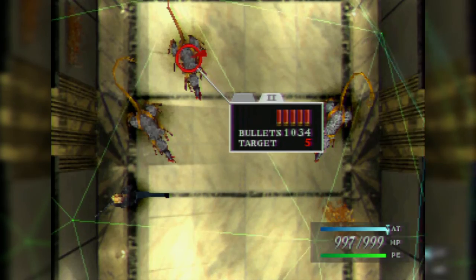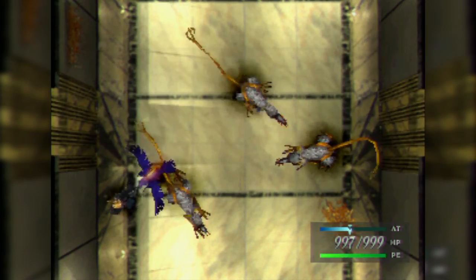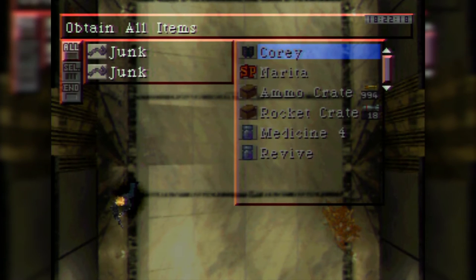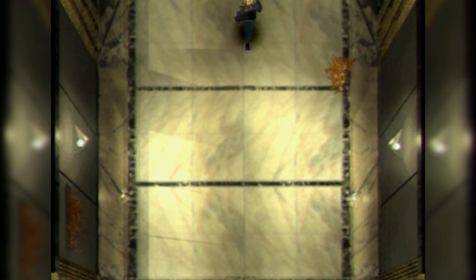Looks like we got Rat 2s here, so this should be easy. There are new enemies in the Chrysler building though, just so you know. Floors 1 through 10 is actually the best place to collect junk, other than the trick in Central Park that I showed you guys. In fact, there are crows — a new type of crow.